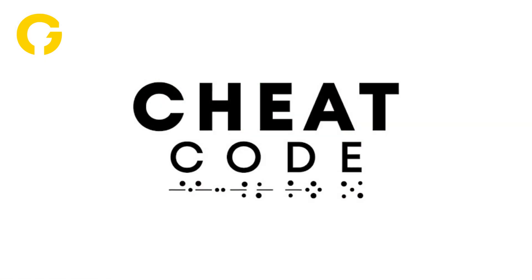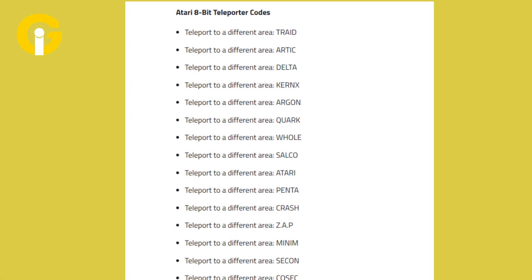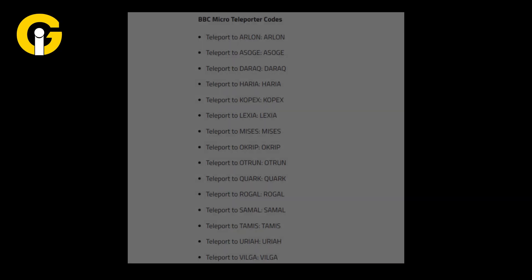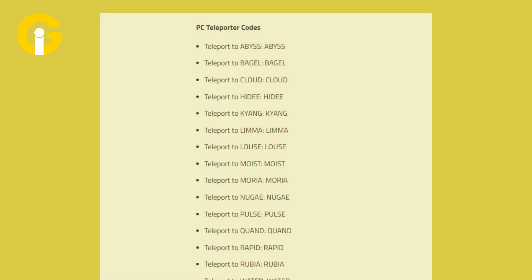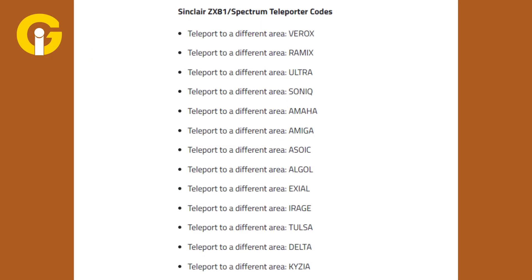Pause the video to find out which cheat codes you need. Amstrad CPC teleporter codes, Atari 8-bit teleporter codes, Atari ST teleporter codes, BBC Micro teleporter codes, Commodore 64 level selection, MSX teleporter codes, PC teleporter codes, Sinclair ZX81 or Spectrum teleporter codes.